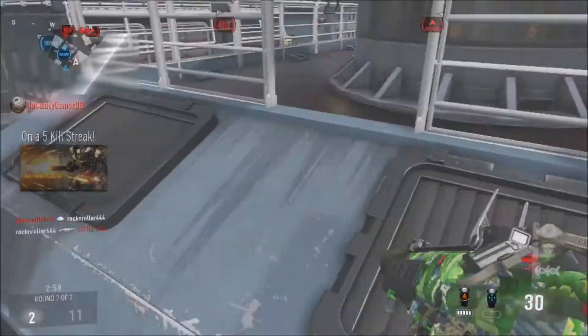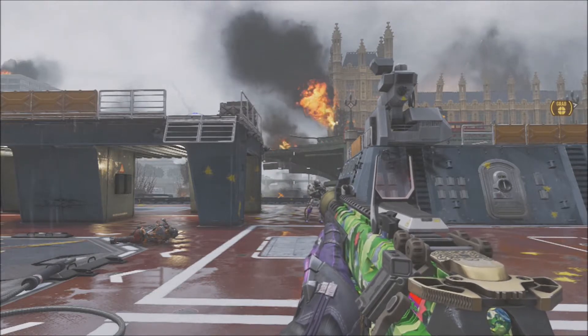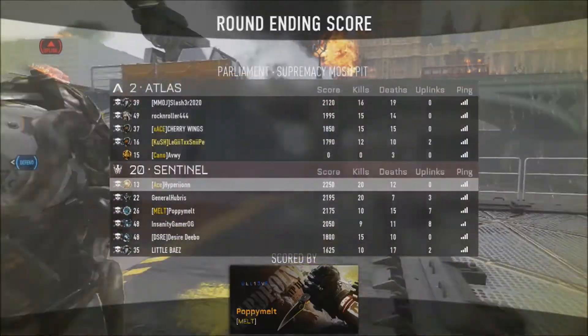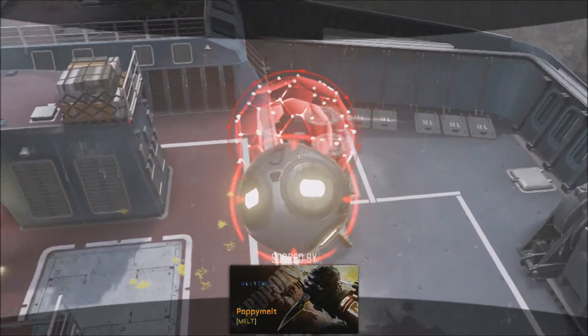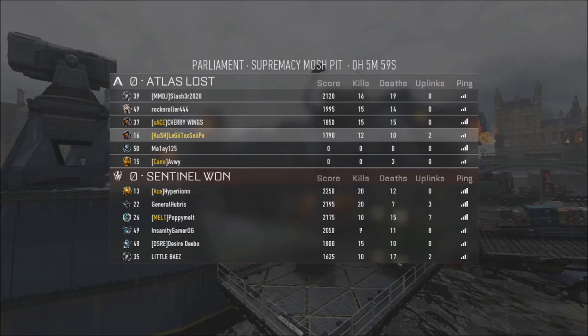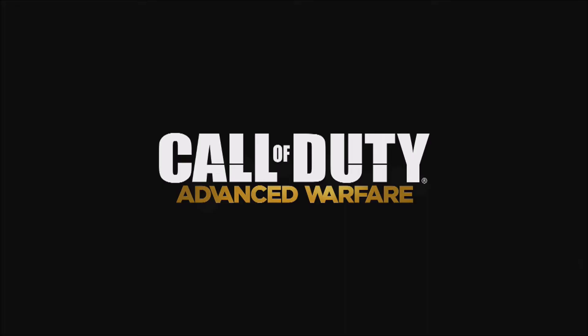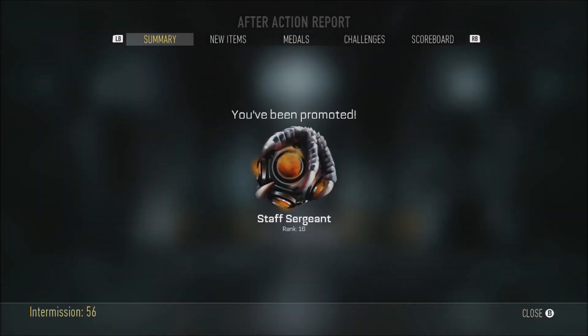We just got stomped on some hard point. I think I scored the only points for my team — yeah, I definitely did. Went 12 and 10, not bad. We almost got all of our streaks. This has been the last map to showcase for the Supremacy DLC. Up next we'll have the Carrier Exo Zombies map. Thank you for checking out the video — if you enjoyed it, be sure to hit that like button, and if it's your first time here and you enjoy the content, hit that subscribe button. I'll catch you guys in the next video, peace.